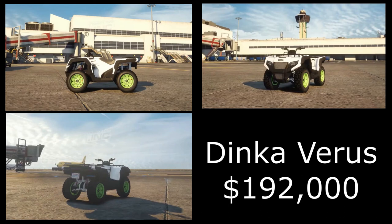The last vehicle is probably my least favorite from this update — the Dinka Verus. It's kind of pointless to me; it's just another quad bike. If it has decent customization it might be cool, and it is pretty cheap at only 200,000 dollars. But we already have quite a few quad bikes in the game and I hardly ever see people riding them. It is on Warstock Cash and Carry, so I'm wondering if it's weaponizable, but probably not.